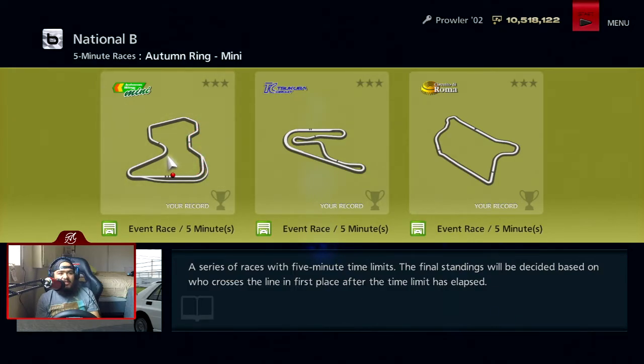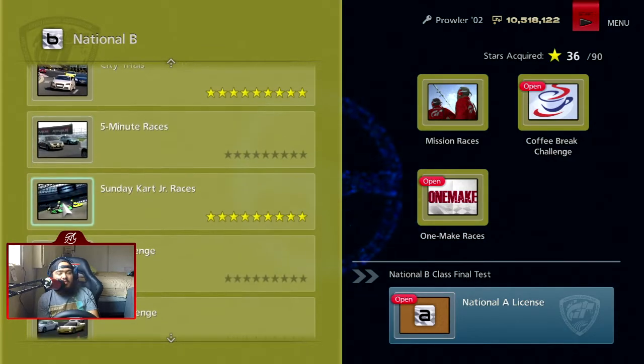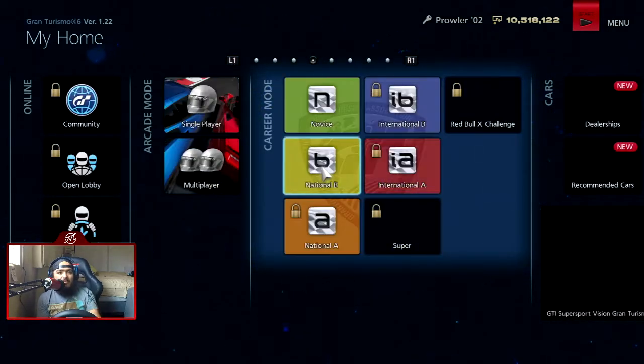I think this is a really cool idea that GT6 implemented. Hopefully GT7 can expand on this — maybe have like a series for 24 minute races once there's actual endurances in GT7. But yeah, five minute races, and the power cap is like around 350 performance points or so.